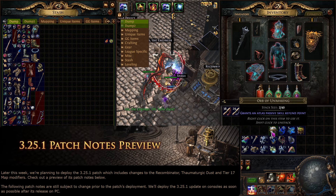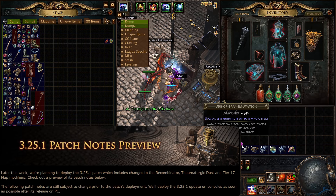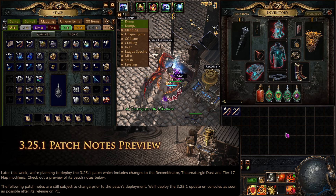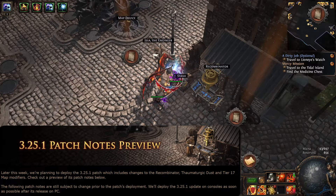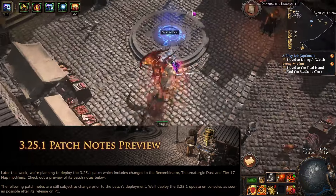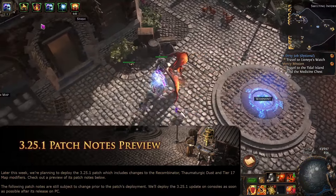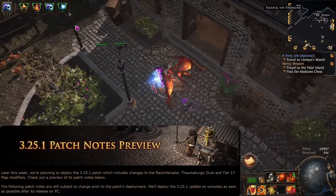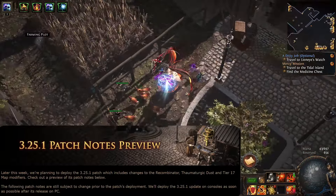Later this week, they are planning to deploy the 3.25.1 patch, which includes changes to Recombinators, Thaumaturgic Dust, and tier 17 map modifiers. Check out the preview of the patch notes below. The following patch notes are still subject to change prior to patch deployment. They'll deploy the 3.25.1 update on console as soon as possible after its release on PC.